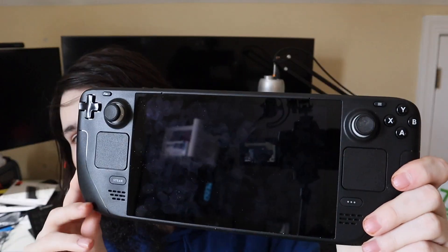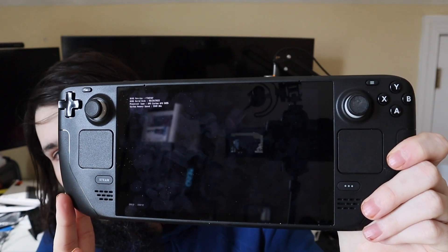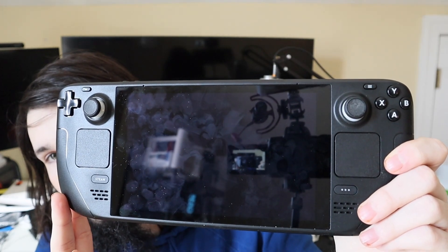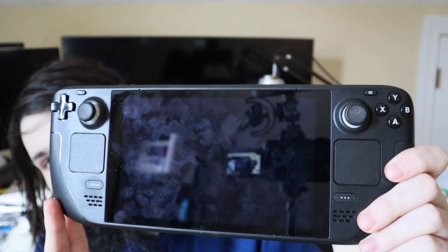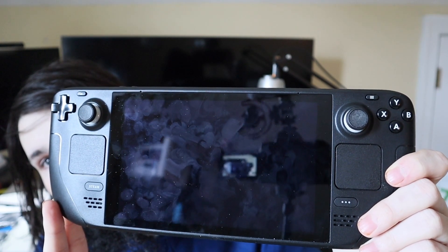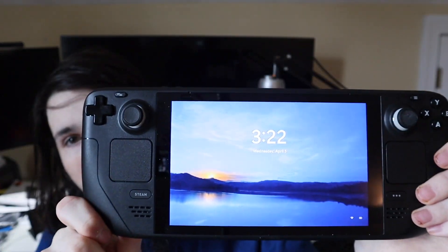It's completely off right now. I'm going to go ahead and boot it up real quick and just show you guys how quickly it boots up and that there are no issues. So I just hit the button — you can see we've got the Steam logo. Sometimes the lock screen takes a second to come up even though it's already booted, but it comes right up.